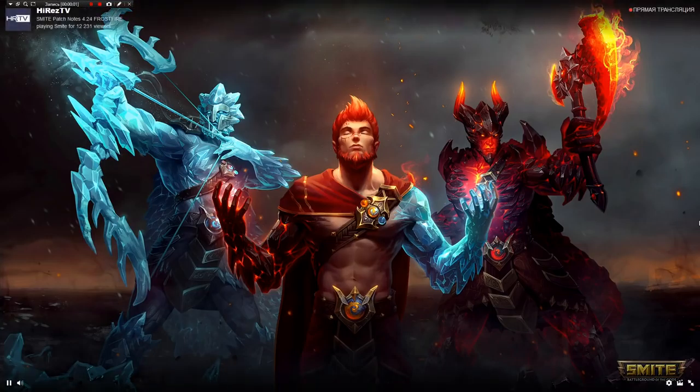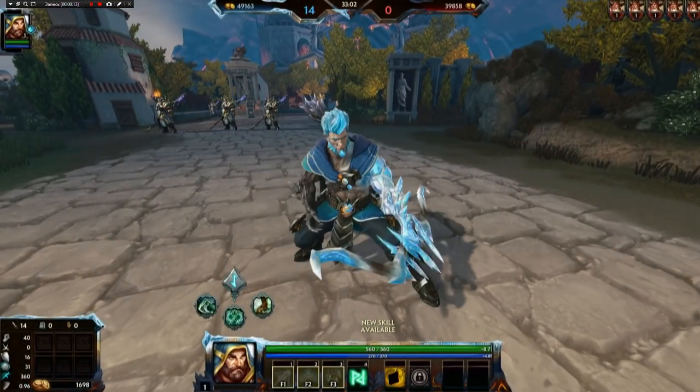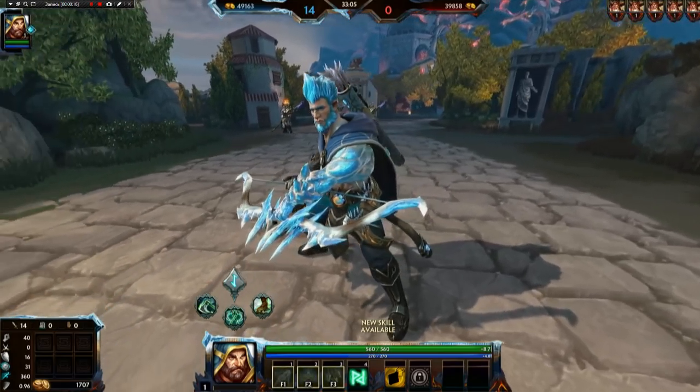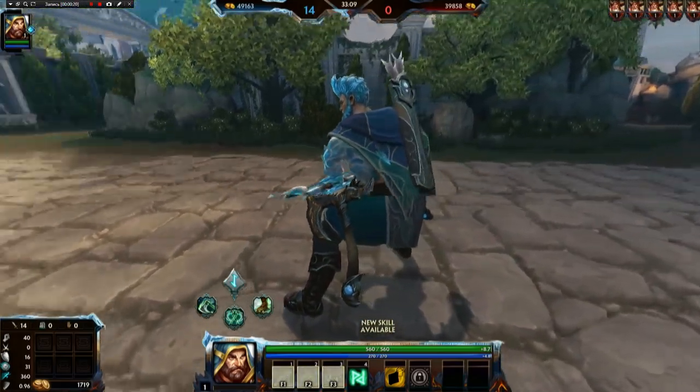The card art looks great, and it's got special effects on the card art when you load into the game — we won't be able to see that here. The card art tells the whole story of Frostfire Ullr and his two leveling strategies. So here we have the lower level form, the ice version.